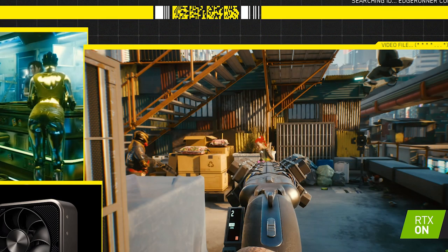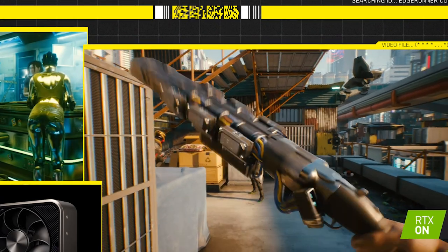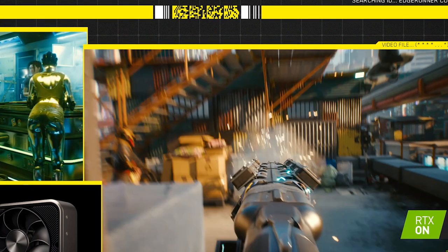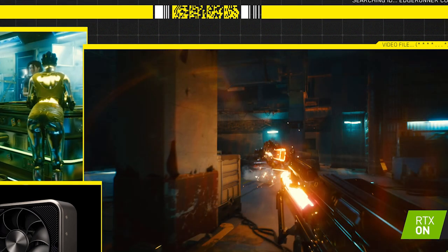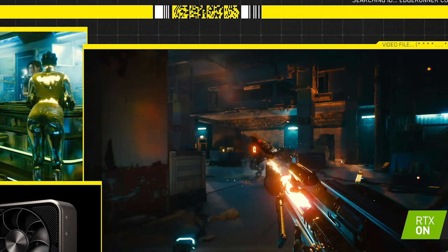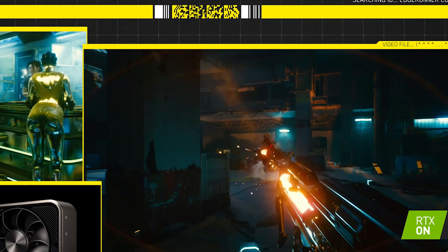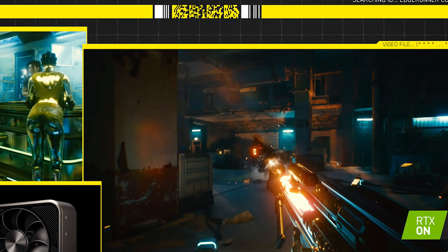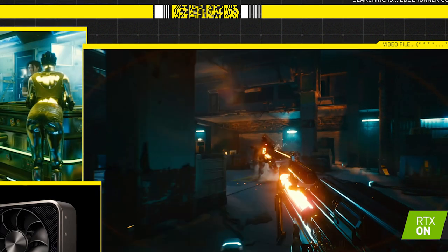On the follow-up shot we have another view of what is probably Kabuki in the Watson district, and those guys look like Tiger Claws members. The girl also has a lot of tattoos that look like tigers, so probably a fight against the Tigers. The next scene is yet another fight against Maelstroms — this time we are fighting a boss named Royce. One thing that caught my attention is the really red-hot glow from the weapon. Weapon overheating will be an issue for this light machine gun at least — it will probably need to either replace the barrels from time to time or just stop firing altogether.